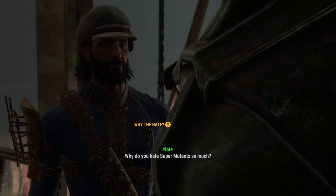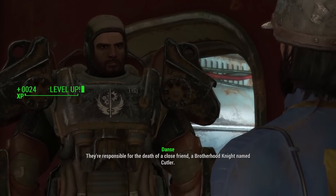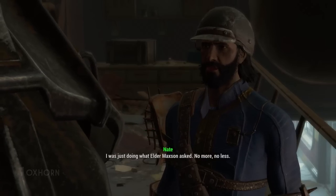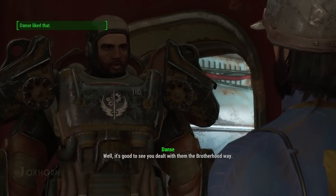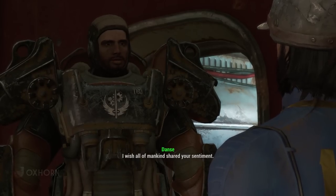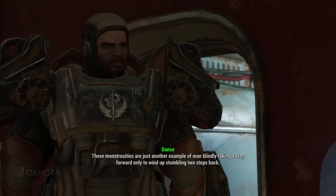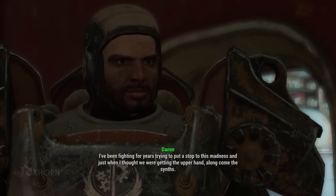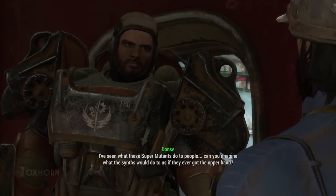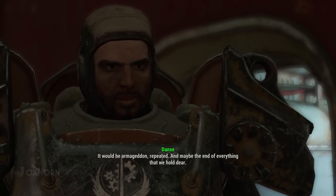You must hate these mutants as much as I do. If we pass the Charisma check, Danse reveals they're responsible for the death of a close friend, a Brotherhood knight named Cutler — so hate is too gentle a word. Danse continues: these monstrosities are just another example of man blindly taking a step forward only to wind up stumbling two steps back. I've been fighting for years trying to put a stop to this madness. And just when I thought we were getting the upper hand, along come the synths. Can you imagine what the synths would do to us if they ever got the upper hand? It would be Armageddon repeated — maybe the end of everything that we hold dear.